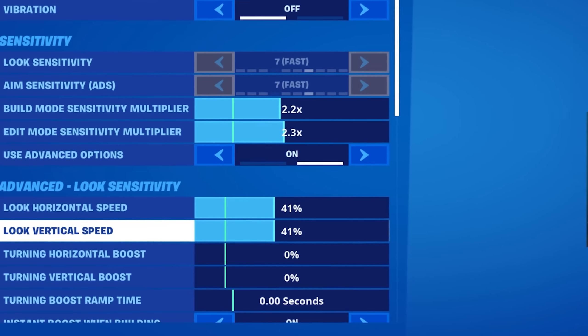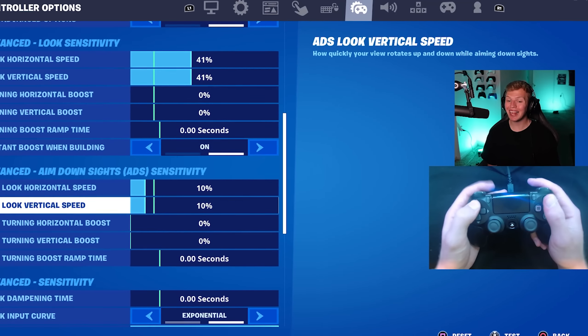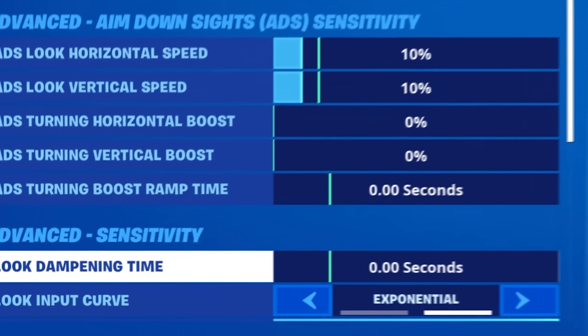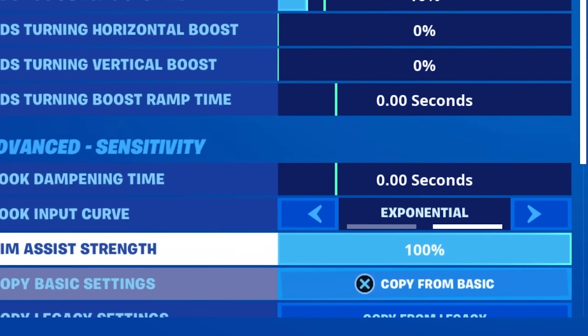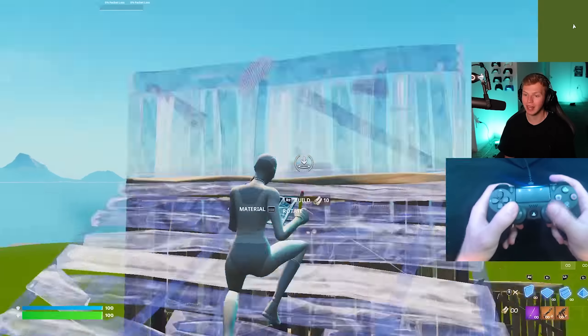On his look sense, both horizontal and vertical is 41% with zero boost at all. For ADS, he's at 10% for both horizontal and vertical with no boost. A 0-second look input time, exponential, and for his dead zones he actually goes up to 15% on each stick. But dead zones are personalized to your controller, so I'm sticking with my 10/10.